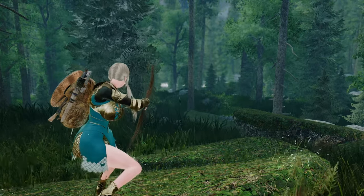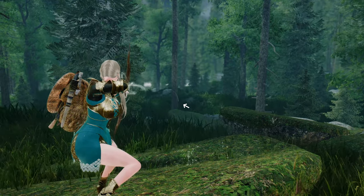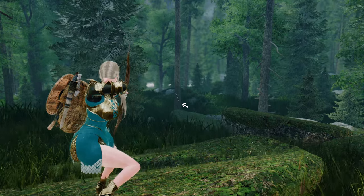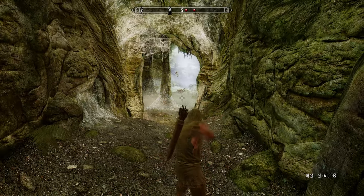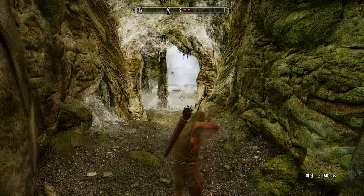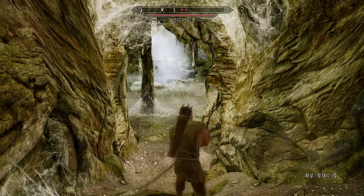First, there is the 3D arrow prediction function supported by Smooth Cam. This is the most necessary system for playing as an archer in third person. In particular, existing Skyrim cannot 100% trust the crosshair in the center of the screen, because the hit point changes depending on the location of the enemy when shooting an arrow, making it impossible to accurately hit the enemy with the vanilla crosshair system.